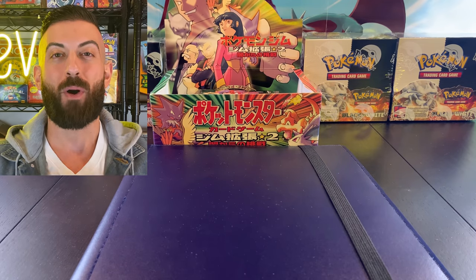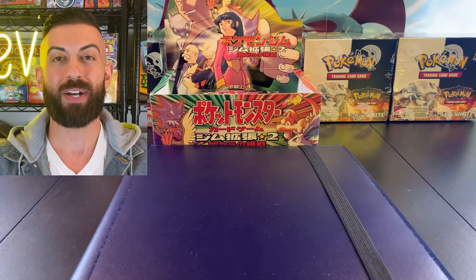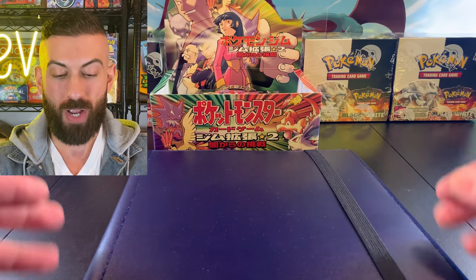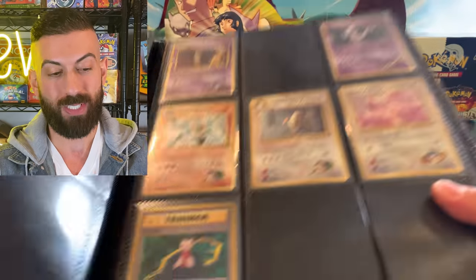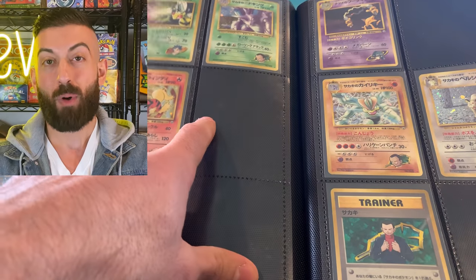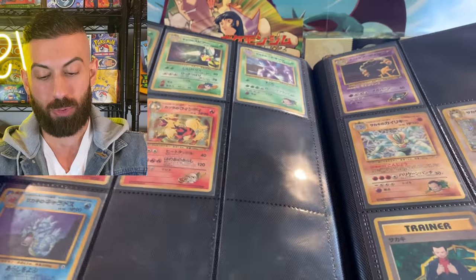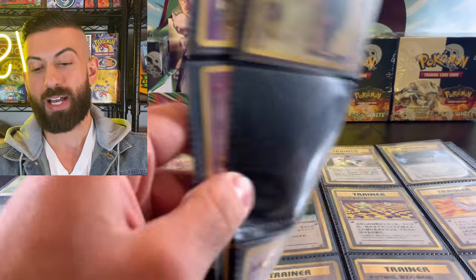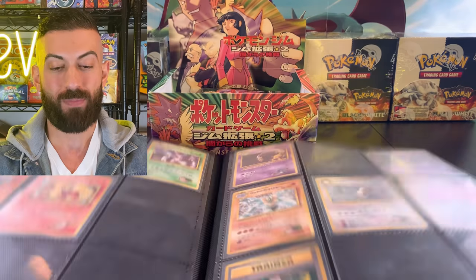We are back at it with Part 4 of the Japanese Gym Challenge booster box opening. I'm on a quest to finish the entire set in my binder. We have 10 more packs to open, and right now we have 85 out of 98 cards. We're missing four hollos - Moltres, Raichu, Zapdos, and Gengar - plus about nine non-hollos.